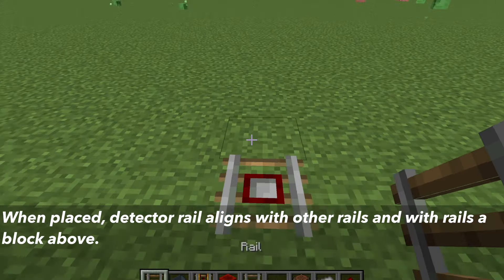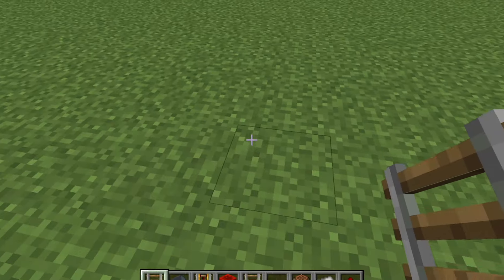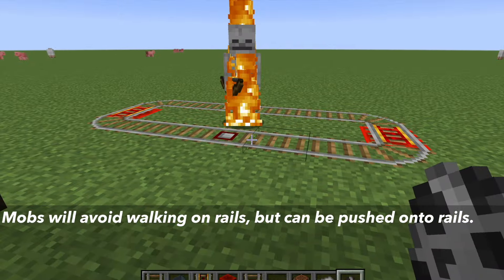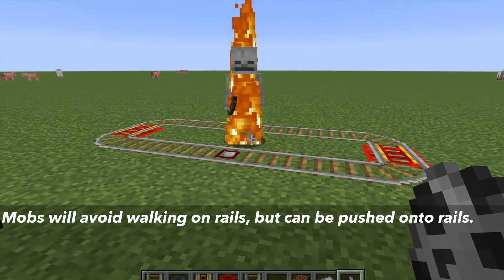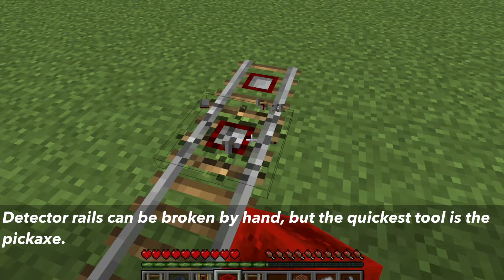When placed, the detector rails align with other rails, and also if a rail is one block above. Mobs will avoid walking on rails but can be pushed onto the rails. The detector rail can be broken by hand but the quickest tool is the pickaxe.